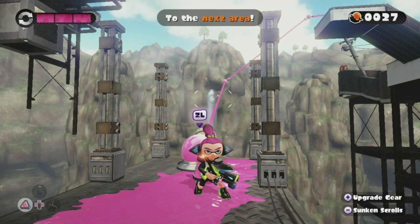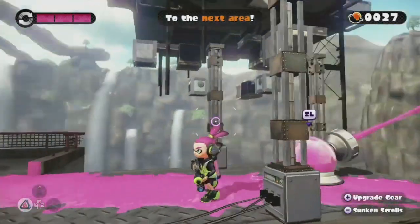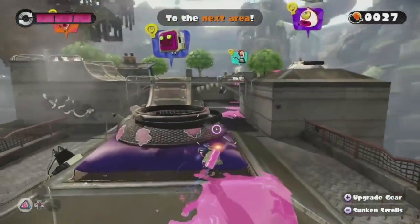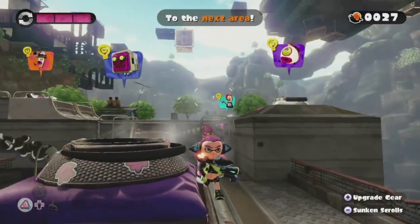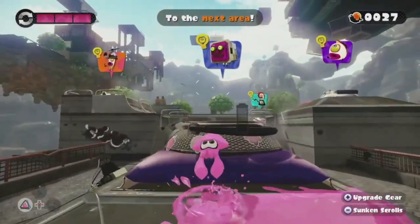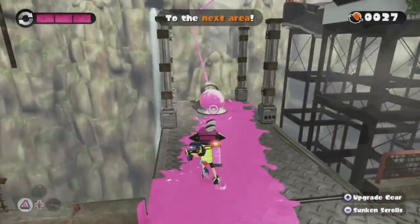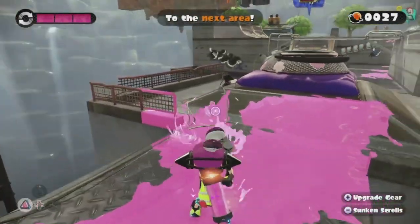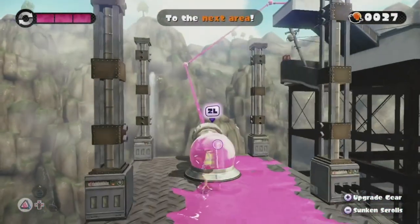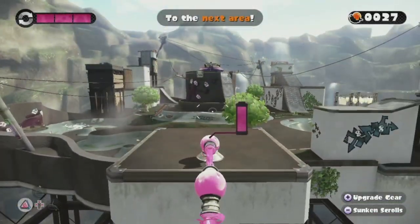Hey guys! Welcome back to Let's Play Splatoon! In the last episode, we basically cleared out the first area of the Octo Valley. We took on the first boss, which was the giant Octo Stamp — the mighty Octo Stamp. And in today's episode, we unlocked the second area in this game. So we're gonna go on and travel to the next area and get some more Zapfish.